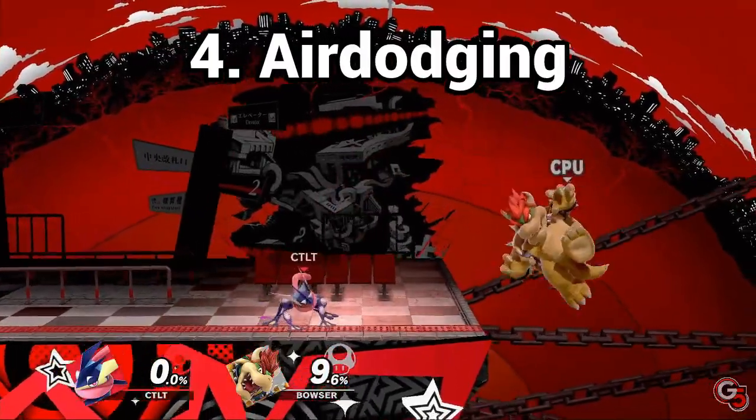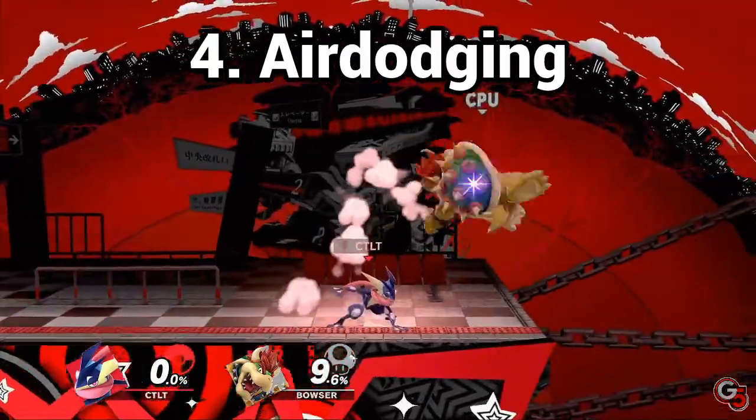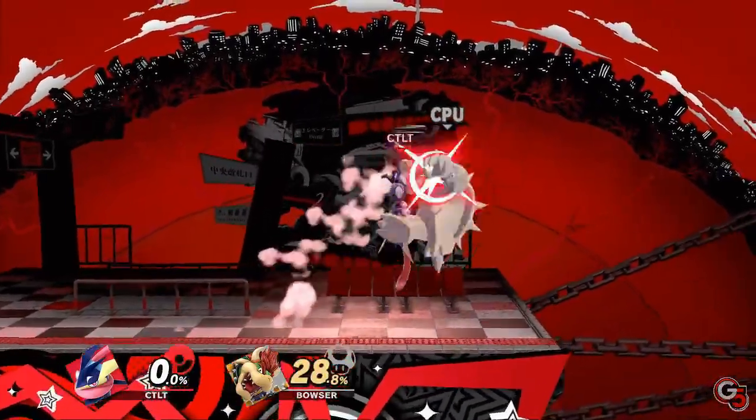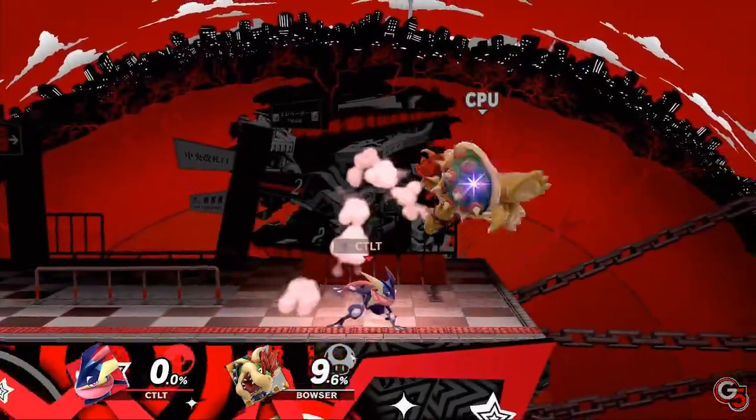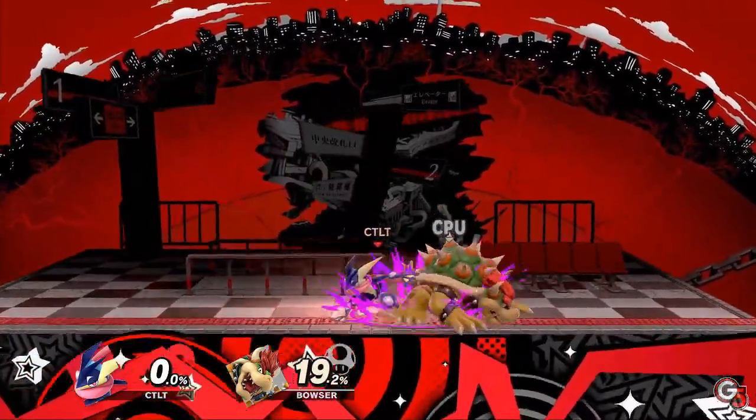Directional air dodging can get you out of combos, but it's very reactable and has tons of lag, even when landing. Most of the time, going for neutral air dodge is a better option to escape combos, but if you air dodge every time in the same situation, you'll get punished for sure.